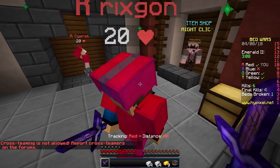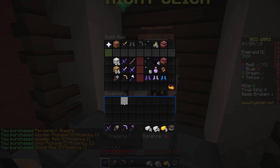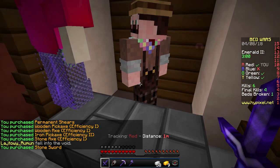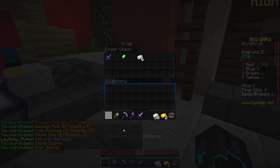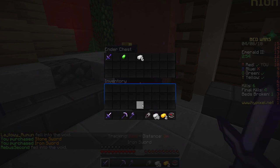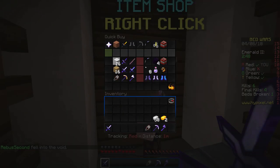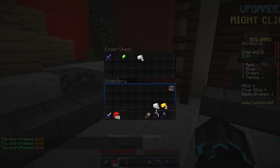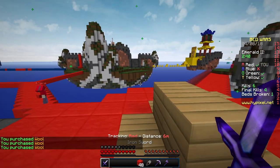Let's get some tools and blocks — let's get that, that, that, and that. Also an iron sword — well, I purchased a stone sword but I can go in here anyway. Let me arrange my inventory and put my golden apples here when I buy them. Let's get some blocks as well. It's annoying that you can't move blocks around in the shop, but it's a minor detail.